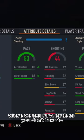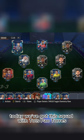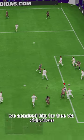Welcome to Baller or Bust, where we test FIFA cards so you don't have to. Today we've got this squad with TOTS Pau Torres — we acquired him for free via objectives.